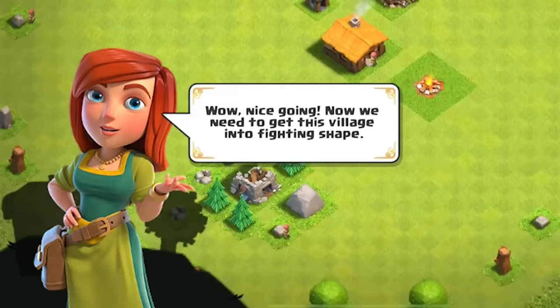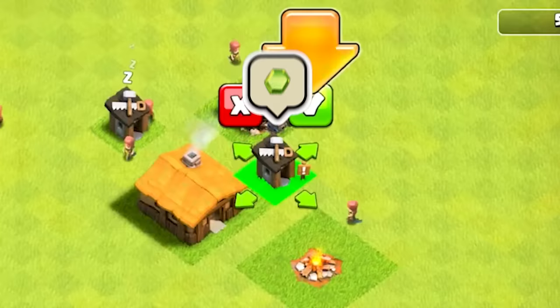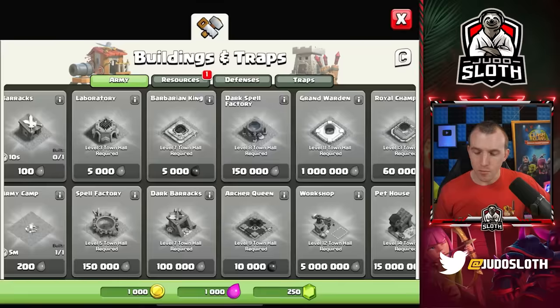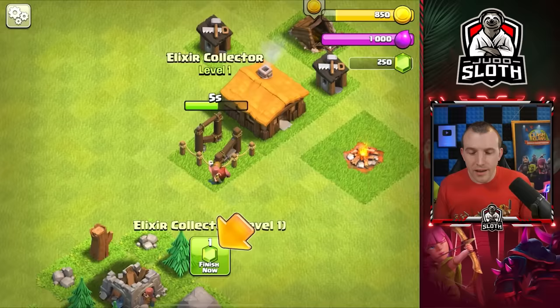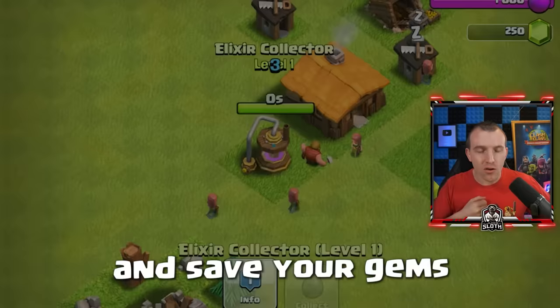Now we need to get this village into fighting shape — hiring a second builder for 250 gems. You can pump elixir from underground. My advice to you if you're just starting out is to save your gems for the builders. You always want to try and save your gems for the builders.